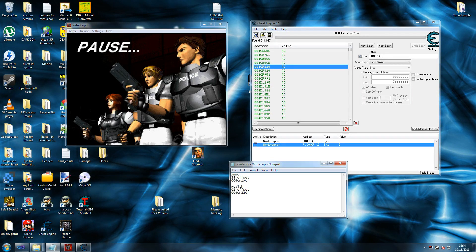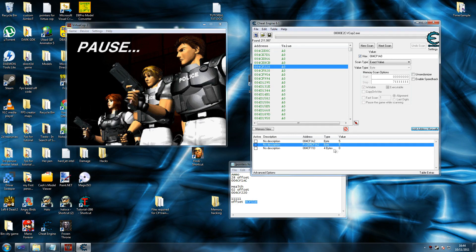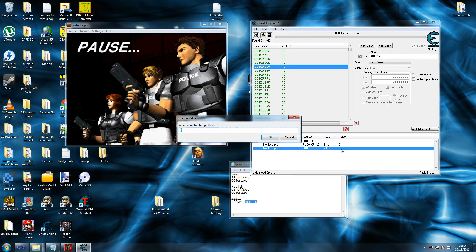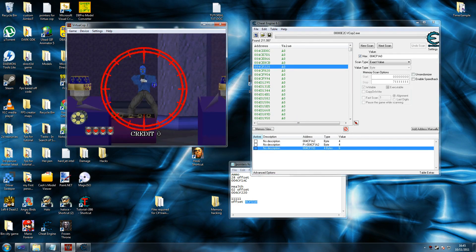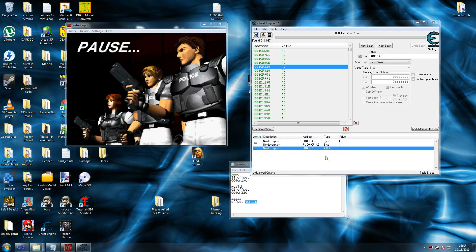Credits is a bit of a difficult one so I'm going to give you the answer on that one. The reason is because the offset changes very weirdly — it keeps changing values and it's not stable. We'd probably spend about 10 minutes looking for it. You could follow the same method we've been using but it would take a long time. So I know for a fact this is our address here. I'll add it manually to confirm — as you can see it gives me 0. Set it to 6 — it won't change until I die, but if I get 6 lives after dying then that confirms it.